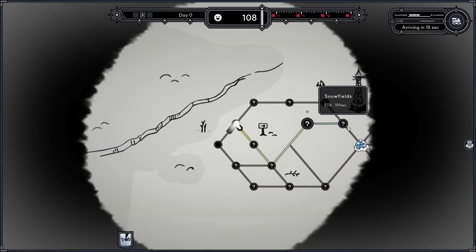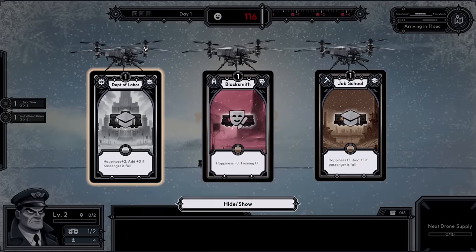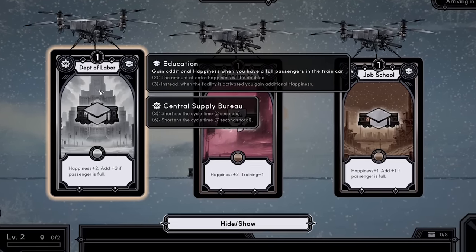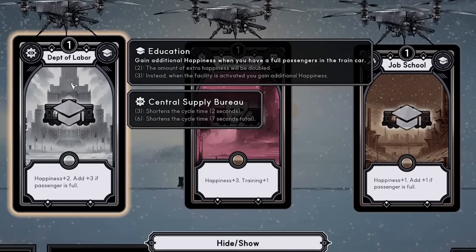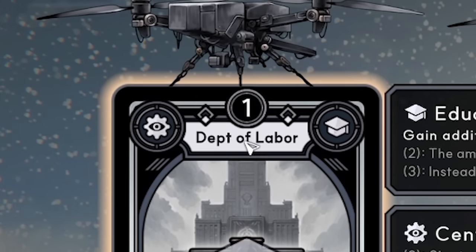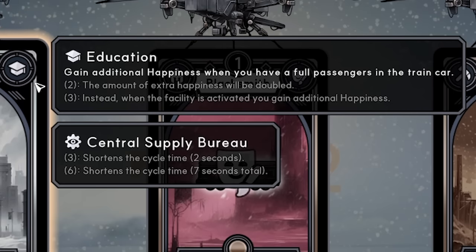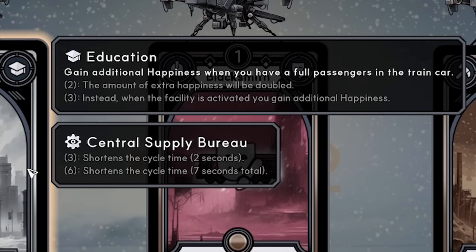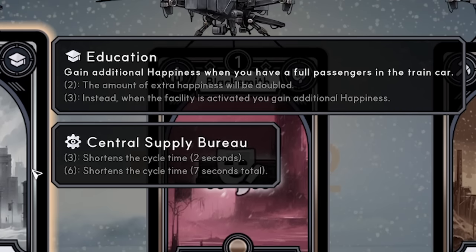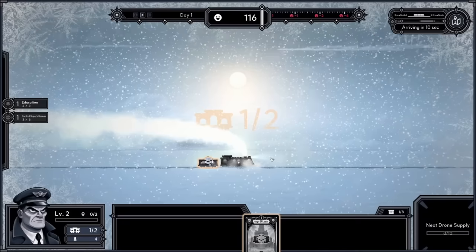You can set where you want to go and you'll travel via different places — we're up at a small town. Every so often we get one of these buttons to press which gives us a supply drone. We then get a choice between three cards, each affecting us differently depending on their level. The Department of Labor is currently level one — as they level up to level two, three, they contribute differently to your train.